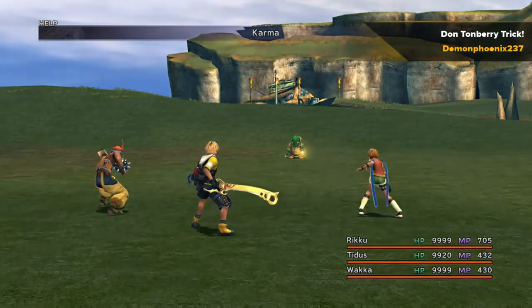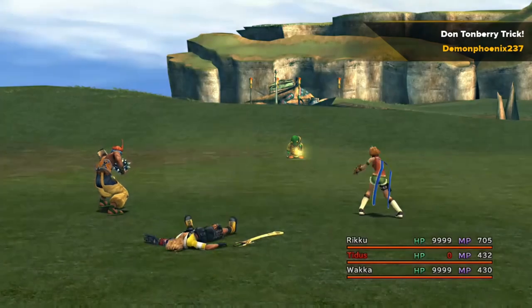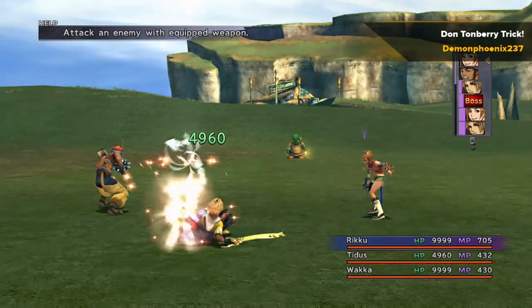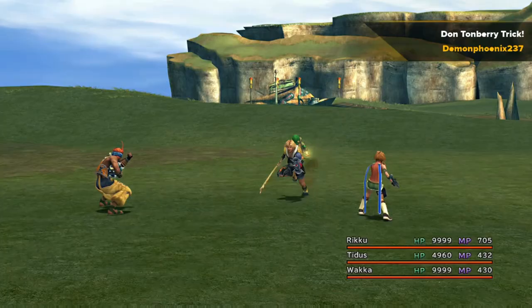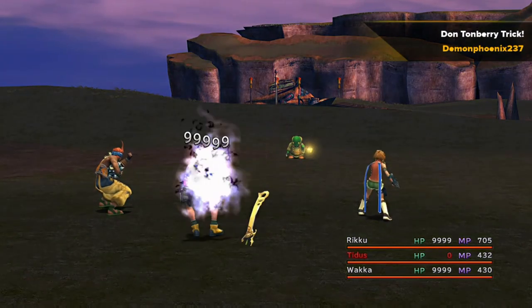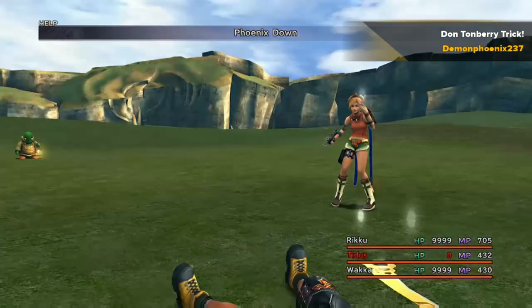Whoever has got the highest number of enemy kills — whoever Karma does the most damage to — you have them with the Stoic Overdrive mode and their Triple AP, Triple Overdrive, and Overdrive to AP weapon. Then you have the other two characters set to Comrade Overdrive mode. If you need to learn how to use the Comrade Overdrive mode, I've done a video on that as well.